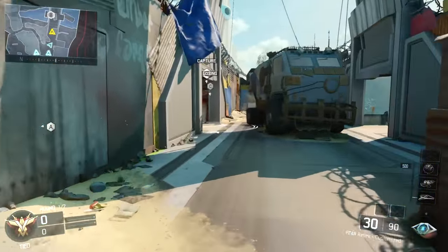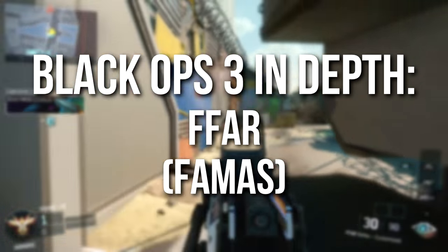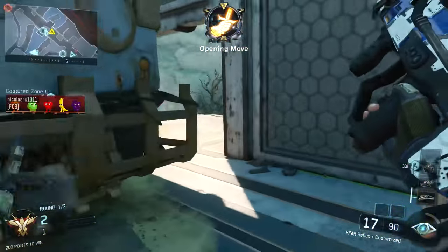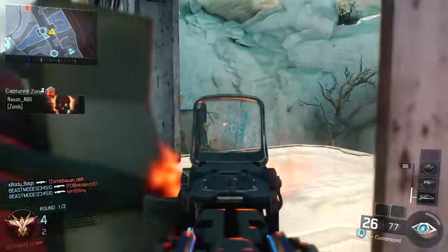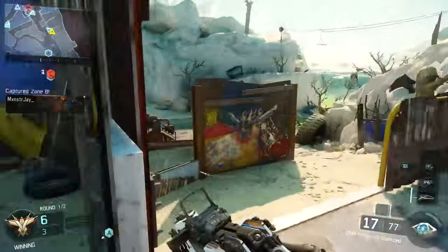Hey guys, Drifter here. Welcome to Black Ops 3 In Depth. In today's episode we're going to be talking about the FFAR assault rifle in Black Ops 3, which if you haven't heard is the new FAMAS. I'm not sure how I'm supposed to say it — the FFAR, the FFR, the FR, the Jafar — not exactly sure, but I'll probably just call it the FAMAS and FFAR as much as possible during this episode.